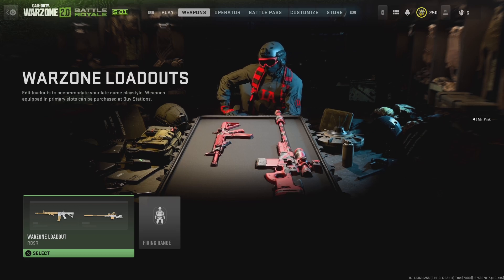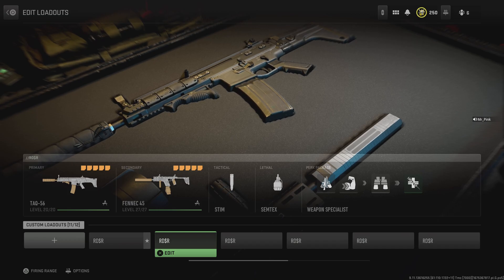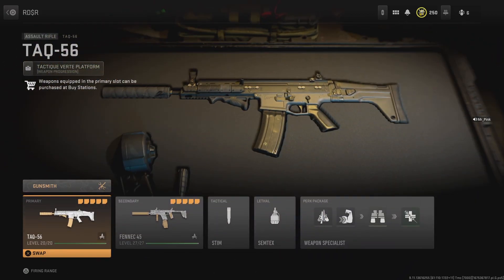Hey, what's going on everyone? It's your boy Blicky Jenkins back with another build. This one we're looking at, the Tac-56 and the Fennec-45, the two metas, just for a little bit longer until they fix one of the many things wrong with this game.